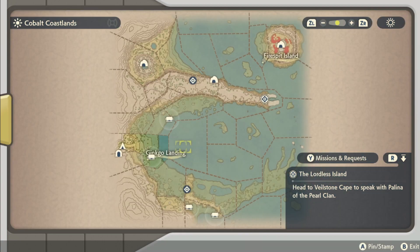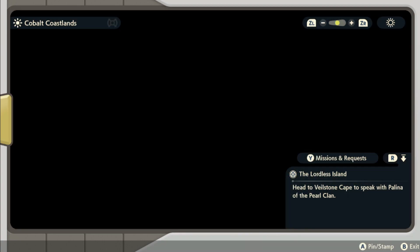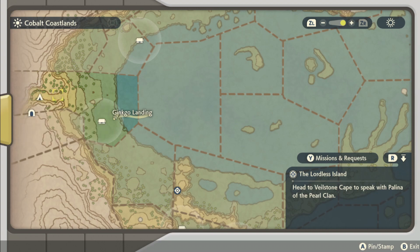Zoom in. And it was right in the beginning. I haven't looked at this map much yet, so yeah, this is the beginning. I found the cat, Glameow, right here at daytime. It was daytime. Anyways, so it should be easy to find.